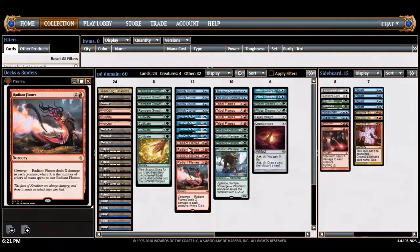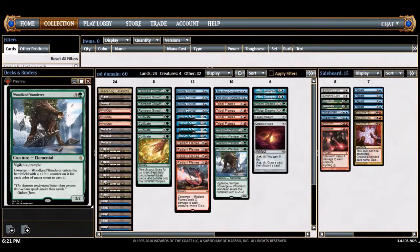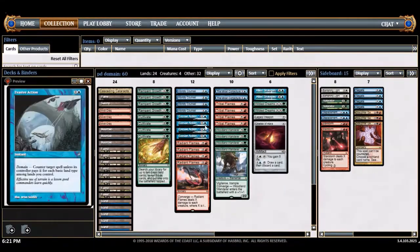For the end game, speaking of converge we have woodland wanderer, which doesn't care about what kinds of lands you have — just needs the mana. It can be enabled by turn two rampant growth, which is really strong. It beats up a lot of decks with vigilance and trample, hitting your opponent's life total in chunks of six.